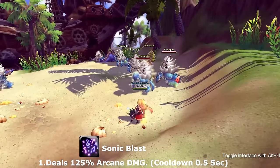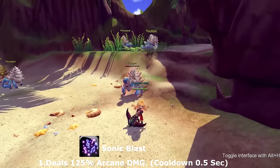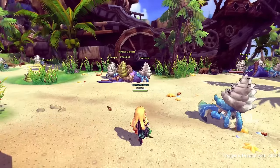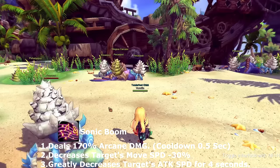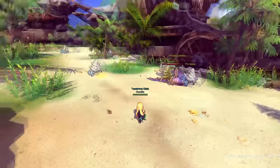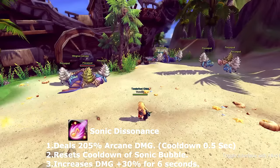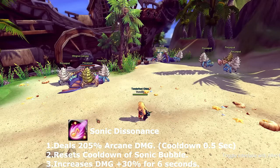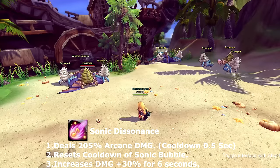The first basic is called Sonic Blast, which has no buffs or debuffs. The second is called Sonic Boom — Sonic Boom decreases the target's movement speed by 30% and greatly decreases the target's attack speed for four seconds. Last but not least is the final part of the combo, called Sonic Insolence. Sonic Insolence resets the cooldown for Sonic Bubble, your defensive skill, and increases your damage by 30% for six seconds.